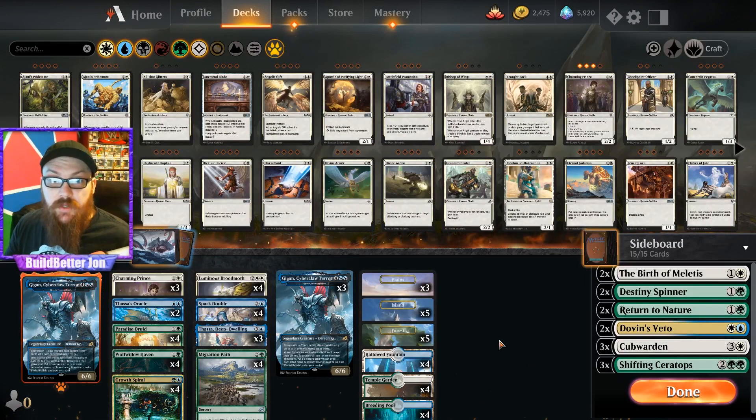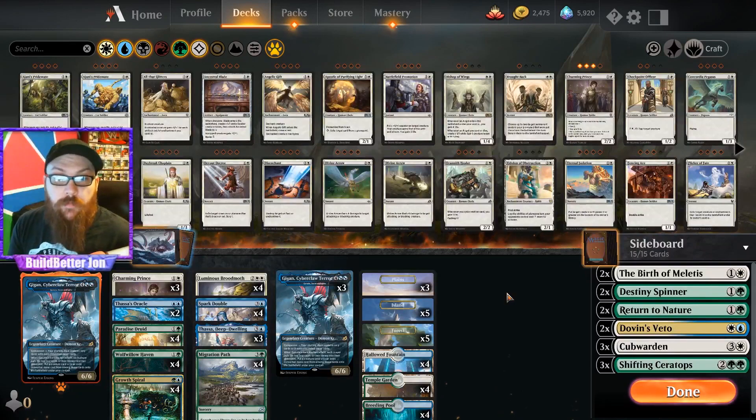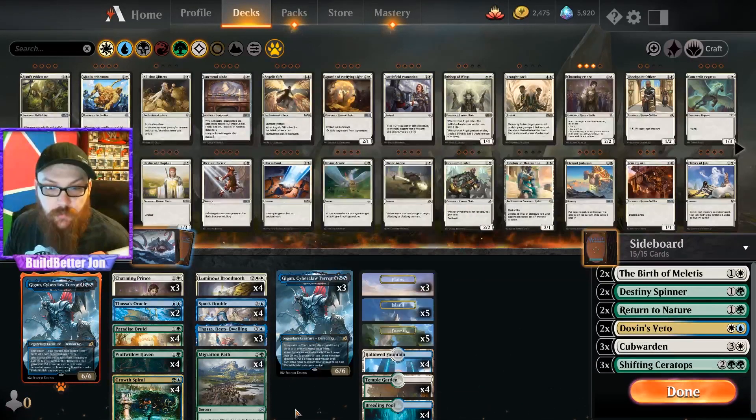This is a little Bant combo deck using my favorite card from the set — Luminous Brood Moth, which is actually Mothra once you get the reskin for it. We have a few mana accelerants; we have 12 of them.